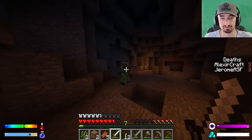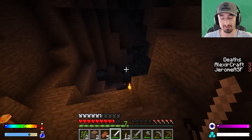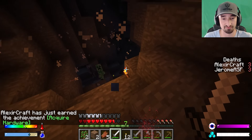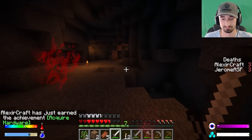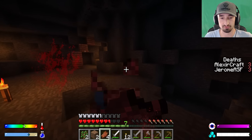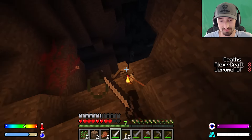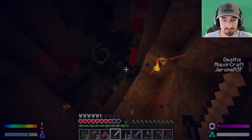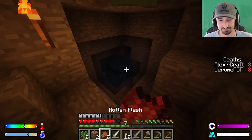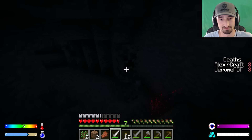They discuss the insanity mechanic — Alex compares it to Don't Starve where darkness causes insanity. Jerome clarifies it's probably triggered by mobs hitting you rather than being outside. Alex hears witches and skeletons fighting each other underground and bets on the witch winning. It's nighttime now, making surface travel dangerous.